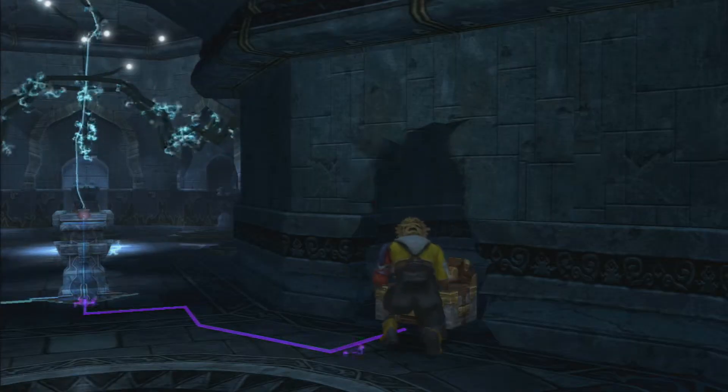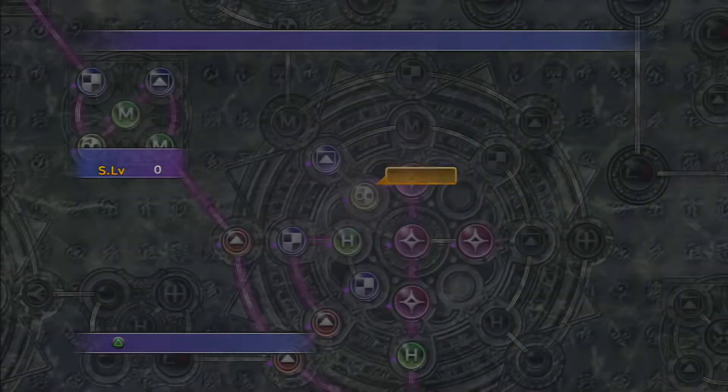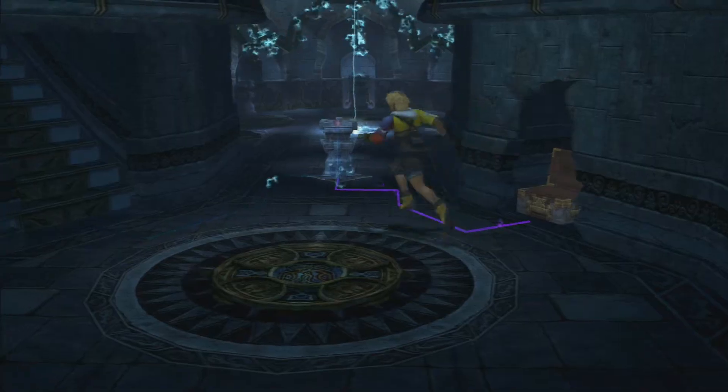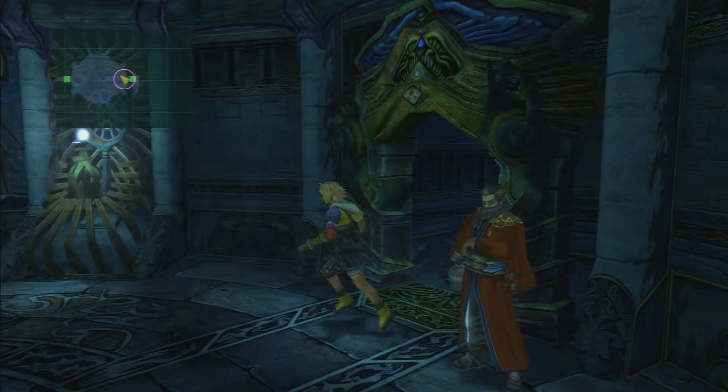Which in this temple is Magic Spheres. So that's good — good for Lulu certainly. Not that she can use them yet, and it's going to be a while before she can. Don't give them to anyone else. You can give them to Yuna if you want, but she already has higher magic than Lulu, so I would give them to Lulu. Of course, if you're using the expert grid it's up to you — I don't know what you've done with the characters.